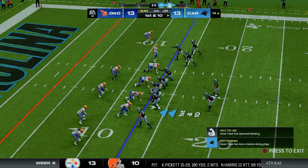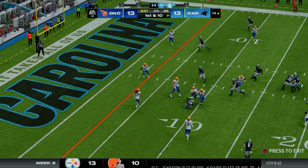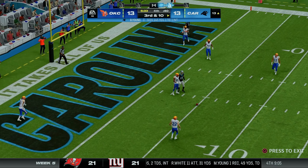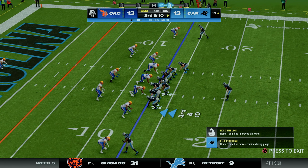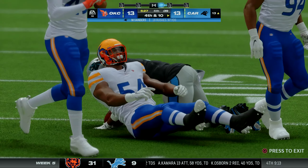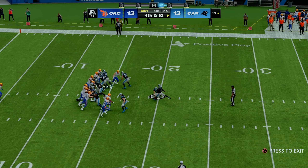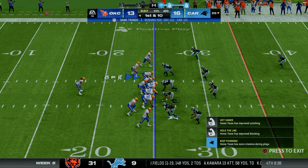Bryce Young comes out in shotgun — throws over the middle, tipped and almost intercepted. Second and ten: throws over the middle again — almost intercepted again, Darnell Savage had a chance. Third and ten — handoff to Miles Sanders who breaks a tackle and gets planted by Ovo Okoronkwo. They line up for a 30-yard field goal to take a 3-point lead with 6 minutes to go — the kick is away and it is good. A pretty massive drive now from the 25 with 5:57 to play.